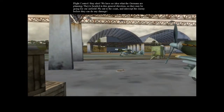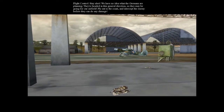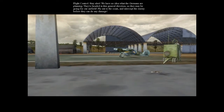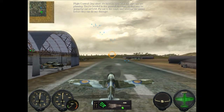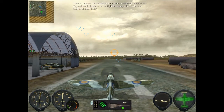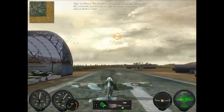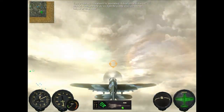We have no idea what the Germans are planning. They're headed in this general direction, so they may be going for our airfield. Fly out to the coast — how do I accelerate? Intercept the enemy before they can do any damage. This should be interesting — a dogfight with this lot! Just how do we fight the enemy when we have to babysit all these kids?